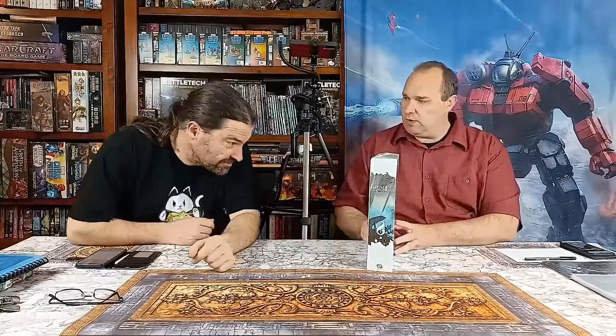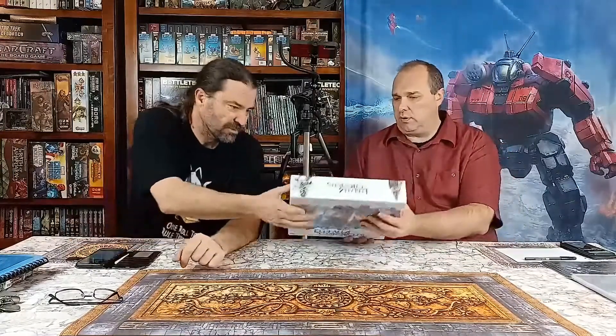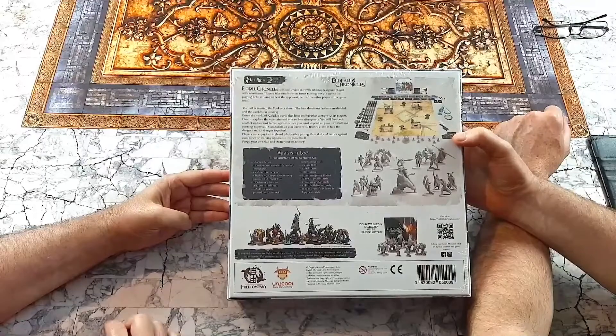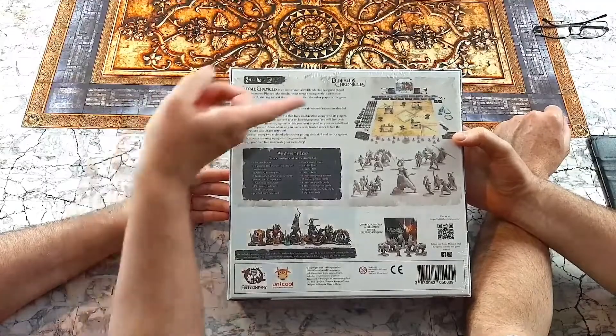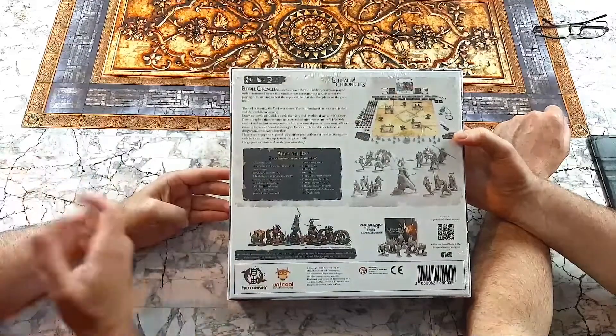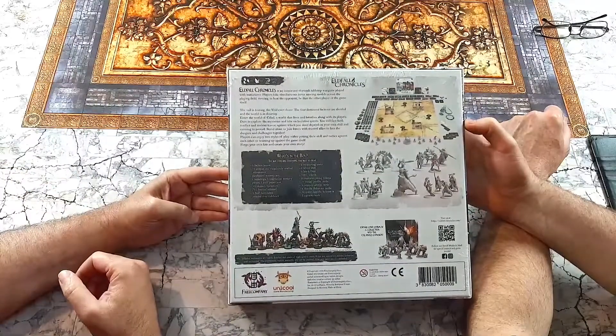That's everything that you get in there. So it comes with a fold-out gaming mat. You've got cardboard terrain that you slot together, like the old GW things from forever ago.